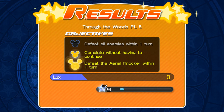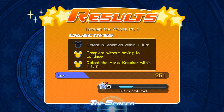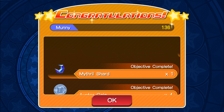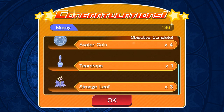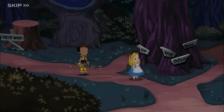Defeat all enemies within one turn. Complete without having to continue. Defeat the Aerial Knocker within one turn. Congratulations - and we get 136 money, Louie, Mithra shards, some avatar coins, and other items we can add on and continue. And we earn a new title: Curious. Quest completion reward. So that's pretty good - we did get up there.